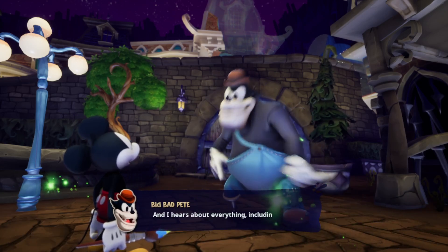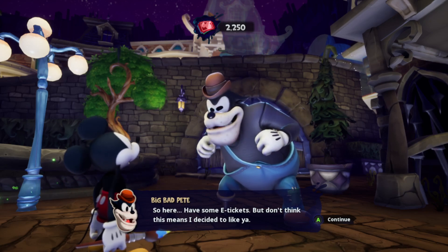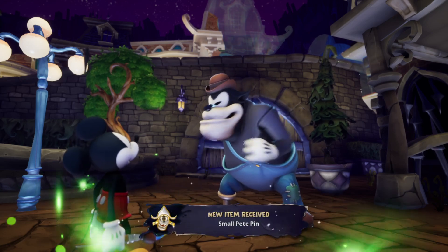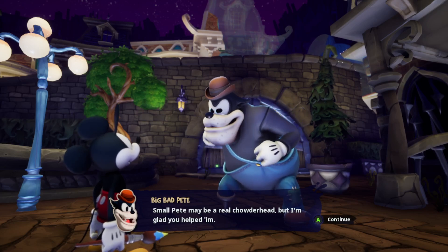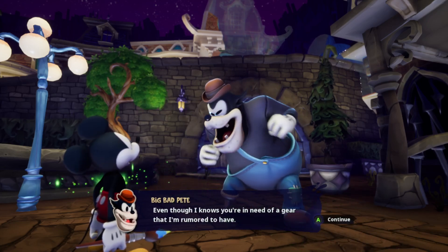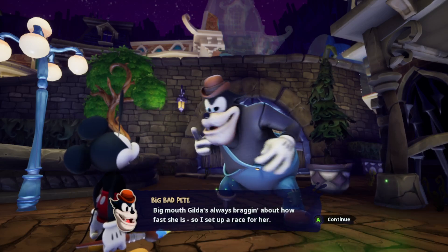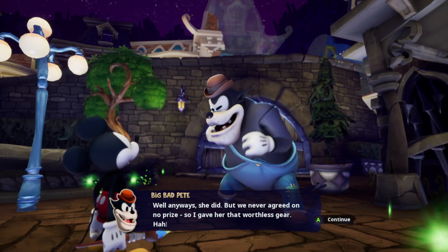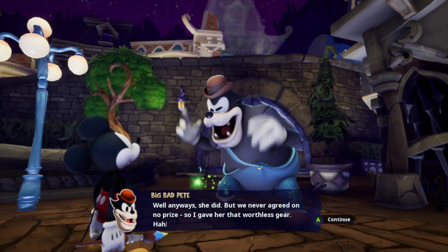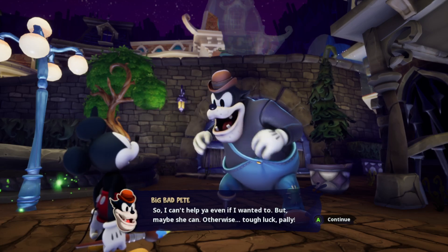'Nothing gets done if I ain't around! Now here's about everything, including your running with Small Pete back in the world of Gremlins — have some e-tickets! But don't think this means I decided to like ya!' A Small Pete pin! 'That's what I thought we'd get. Small Pete may be a real chowderhead, but I'm glad you helped him. Even though I know you're in need of a gear I'm rumored to have — well, here's the deal on the gear.'